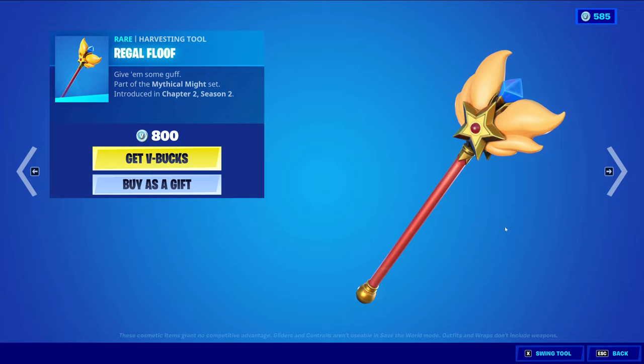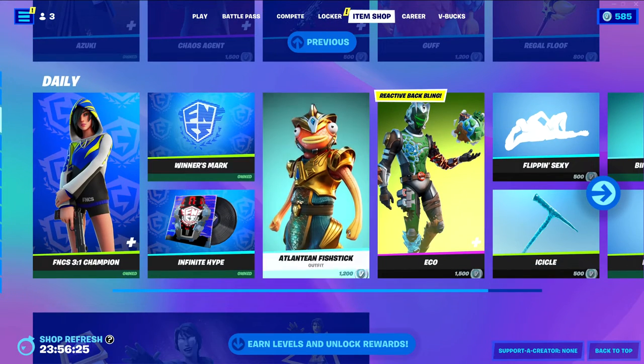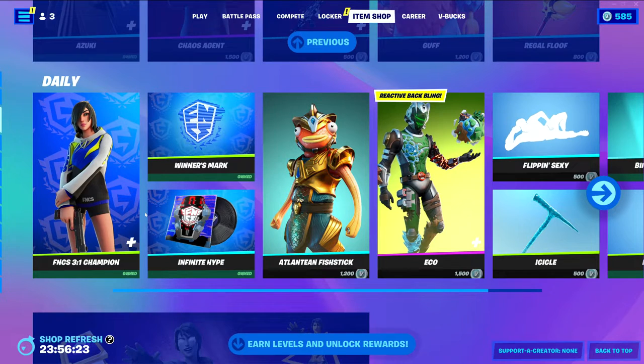Floof returns at 1,200 V-Bucks. Pretty nice color scheme. Then we have the Chapter 3 Season 1 FNCS skins and Bappling, and the Music Pack is still here in the item shop. I'm guessing today is going to be its last day of being in the item shop.